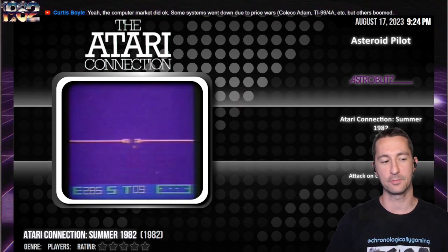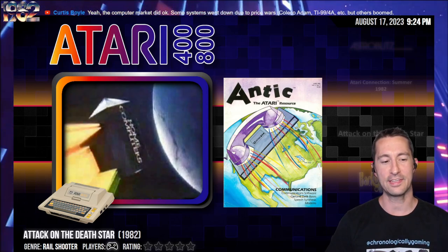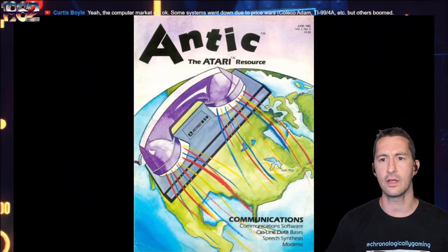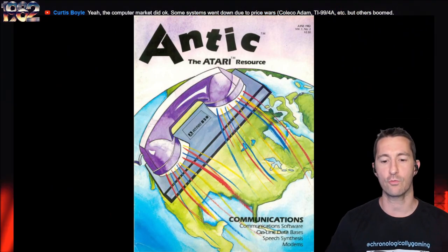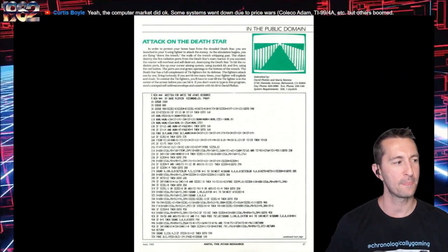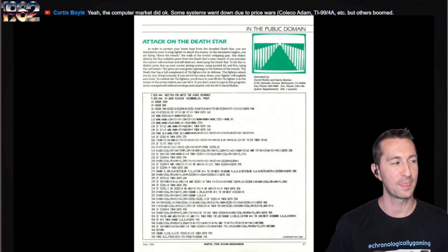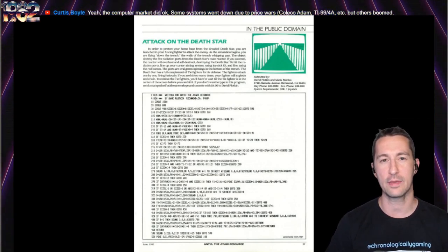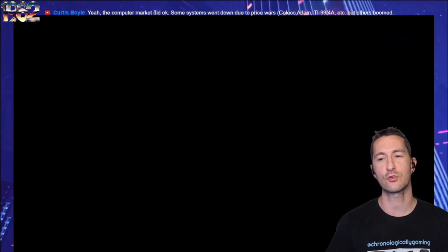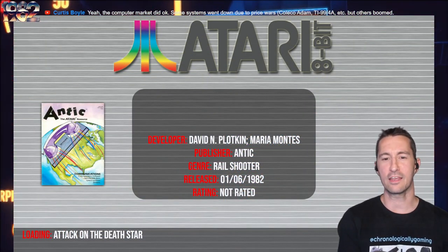We're now on the Atari home computer, and this is Attack on the Death Star. This is one you would have found in Antic Magazine. There's the cover of the June 1982 Antic, the Atari Resource Magazine. This is the code you would have had to type in — it's like three pages worth. Let's play Attack on the Death Star by David M. Plotkin and Maria Montez, beginning of June 1982. So this one will make the screen blank for a while, then whenever it's ready — it does take a while to load. I can control this with the Atari VCS joystick, but whenever I fire, look how slow the shot takes to get to the end.